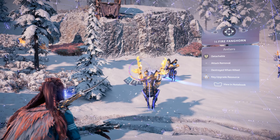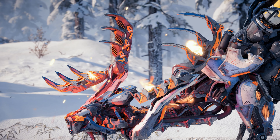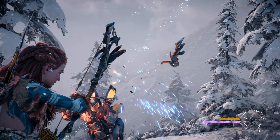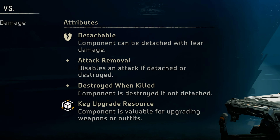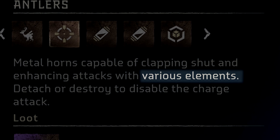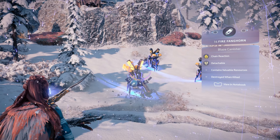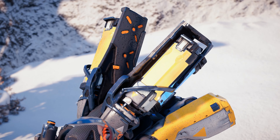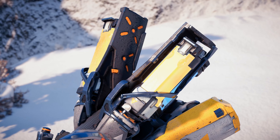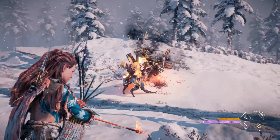The next weak point is the Fanghorn's two large antlers, which are fixed atop the machine's head. These metal horns are capable of clapping shut and enhancing attacks with fire. Detach or destroy to disable the charge attack and provide yourself with a very rare key upgrade resource. Note that the catalog entry mentions "various elements" — another hint to more variants in the future? The final weak point is the Fanghorn's set of blaze canisters located at the apex of the machine's back. Tear them off to collect the resource, or shoot with a well-aimed fire arrow to detonate and inflict the burning state.